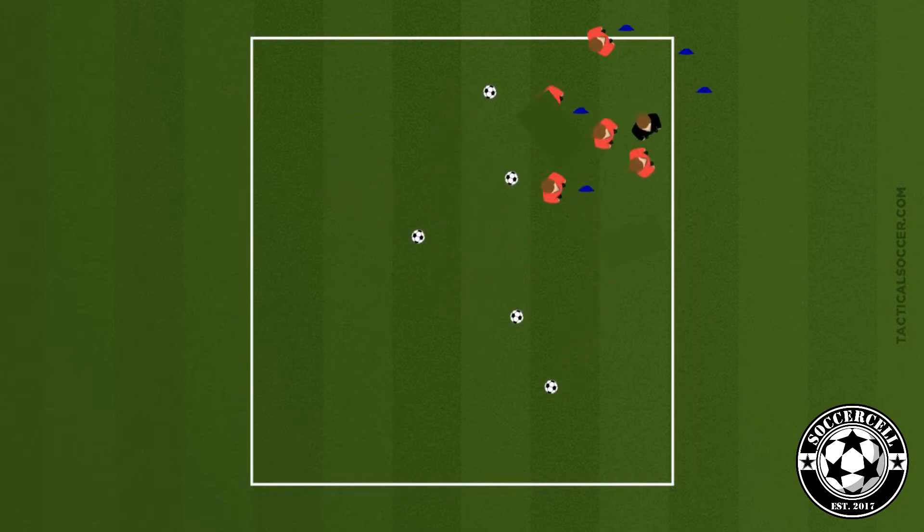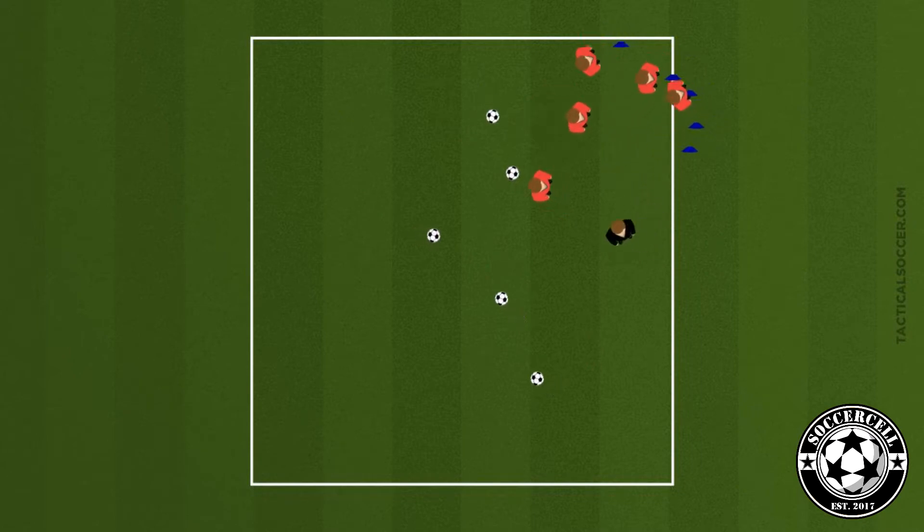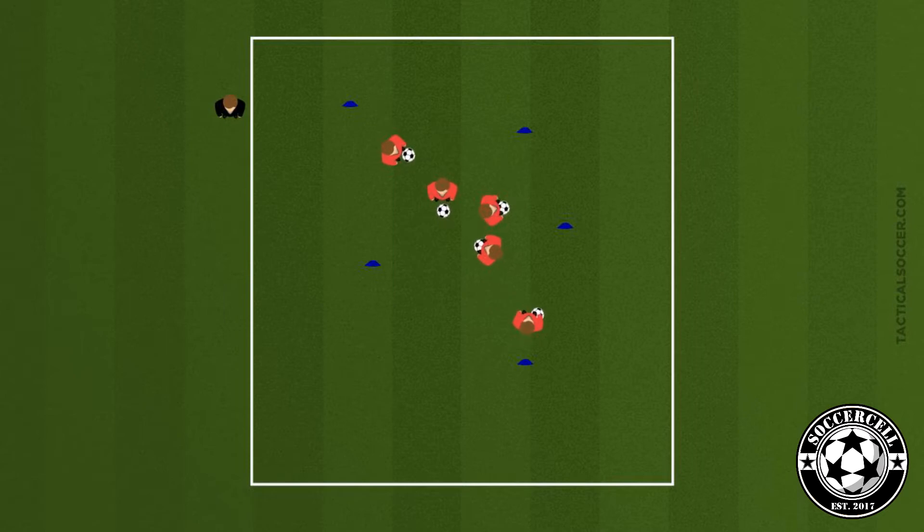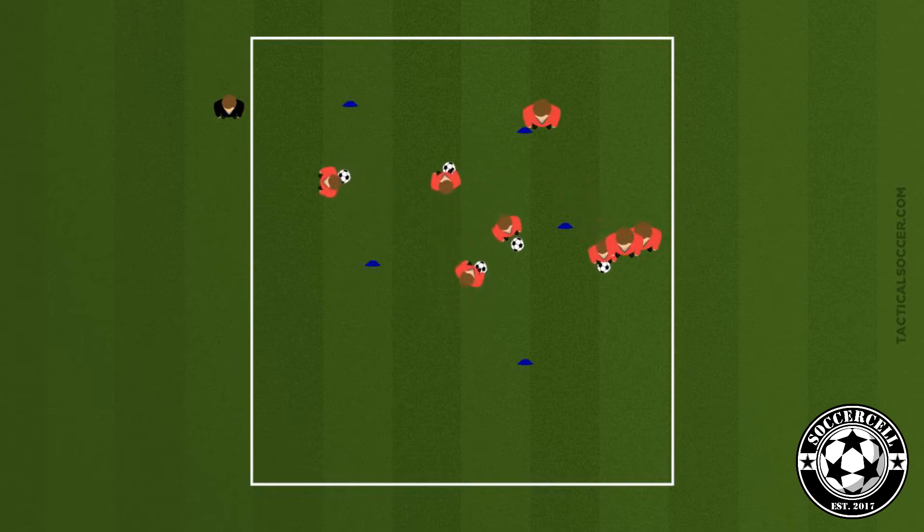Each player is going to have a ball and will perform commands based on the coach's shout. These commands are in the name of superheroes — they're all listed on the session plan. A couple of them are: Flash — players will be able to move quickly but also be able to stop their ball very quickly; Iron Man — players will charge up their repulsor rays.